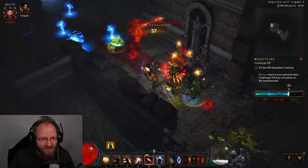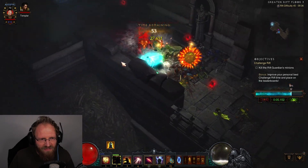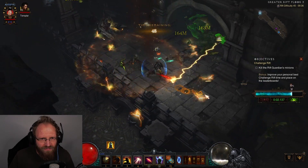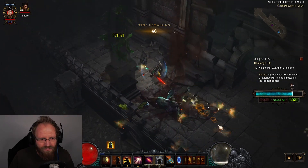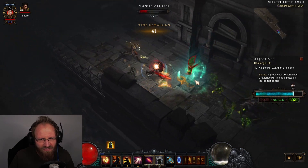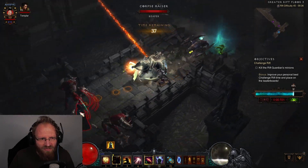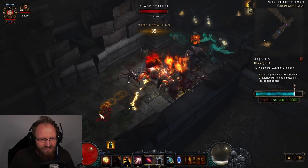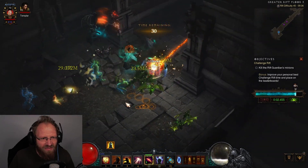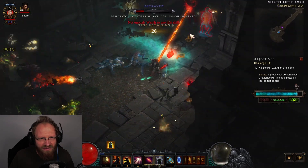We're on floor three already. Trying to kill this pack and get the last progress orb. Don't worry too much about the time — I'm already about 3 minutes ahead of the original timer, so it shouldn't be a problem. The build is also not super tanky but relatively tanky, so you don't have to worry much about being squishy or dying a lot.